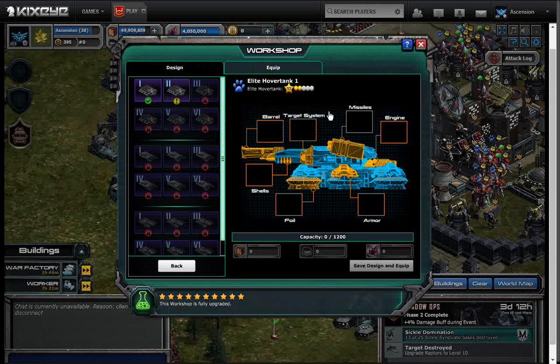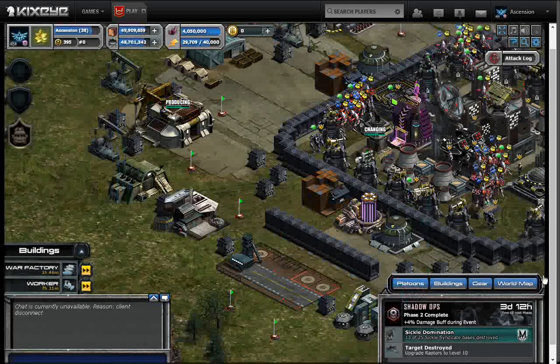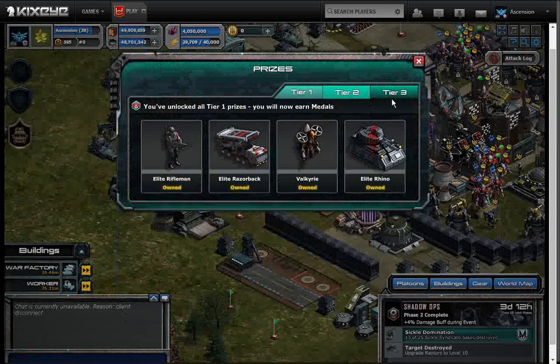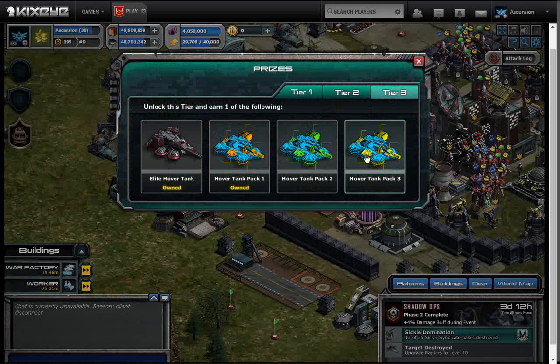Just a quick overview. So if you see all this other stuff not available, the reason why is because you don't have all the hover tank schematic packs. Seeing as there's only been two Shadow Ops so far, the most you can have is two of the schematics at this point, so everybody's going to have something showing as locked in their workshop for the hover tank.